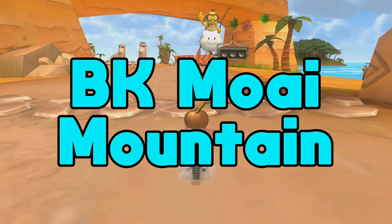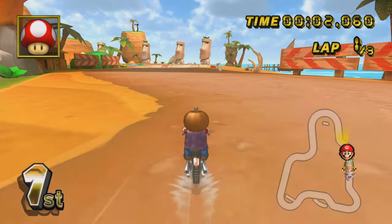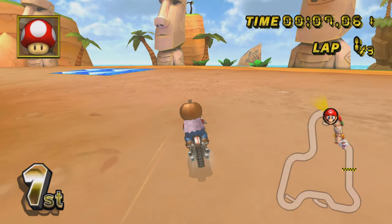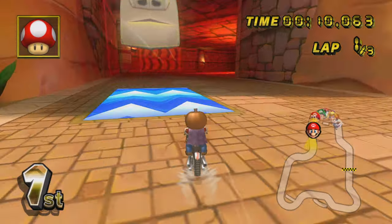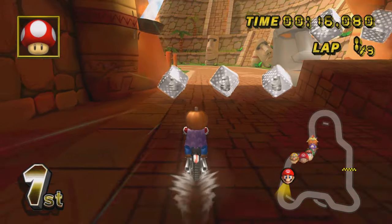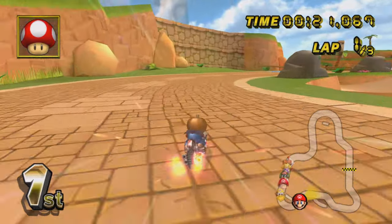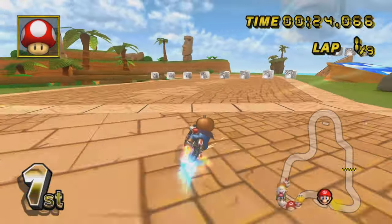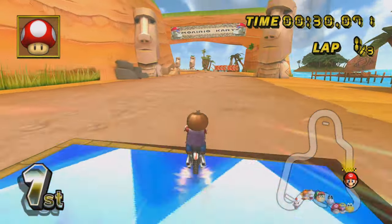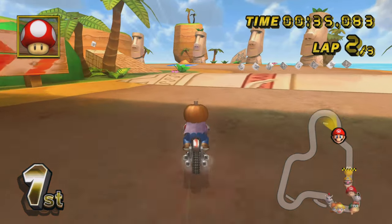Our next track is BK Moai Mountain, which comes from Boomkart Multiplayer Racing. I've honestly never played that game, so let me know in the comments if it was a W or an L. One thing I really appreciate about this track immediately is the theming — this color combination is one we haven't really seen in custom tracks in a while. Volcanic Skyway is a recent example, but the stone heads on the side and the little Goombas are a theme we just haven't seen going for a while. We're already approaching the end of a lap at 31 seconds without any strats.